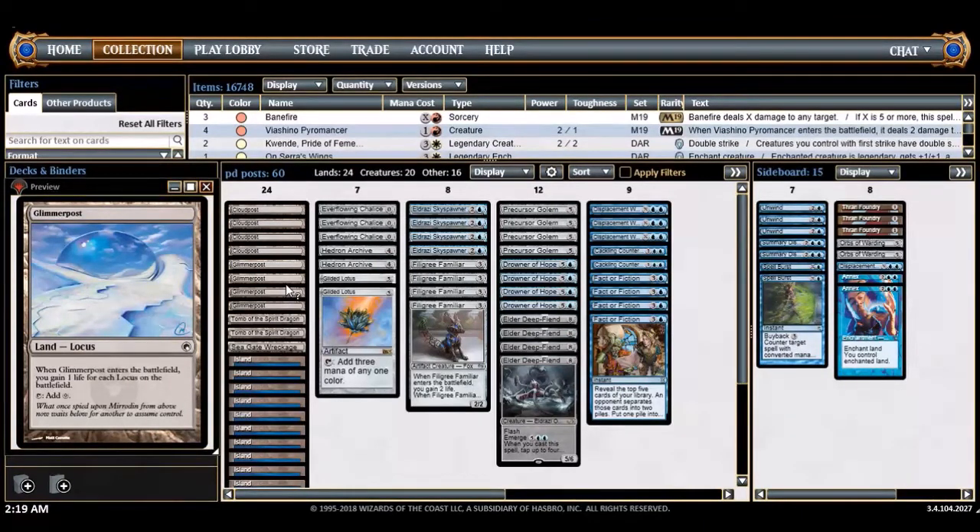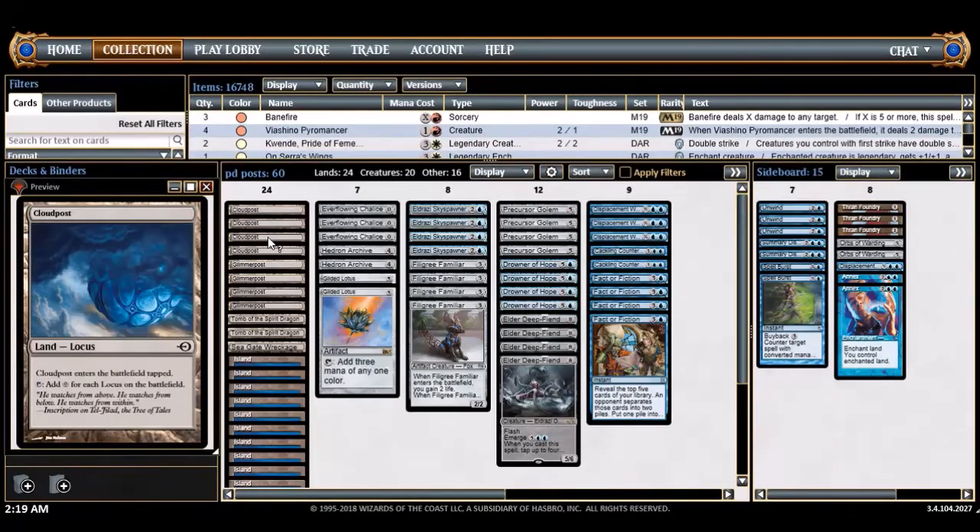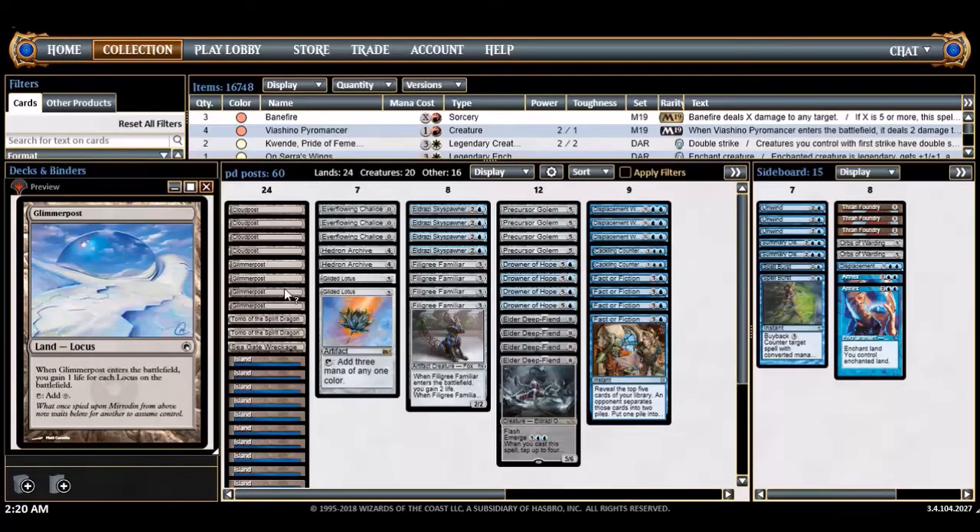A lot of the control decks in that season devolved into just blue-white large X-spell decks. So we have this powerful mechanic back — what's the best way to utilize it? A lesson from that season: a lot of decks tried to ramp into it and were very lacking in direction. What the blue-white decks did was use the Cloud Post / Glimmer Post combo as incidental value — if you drew it, great; if not, you were still fine, still ramping and executing your game plan.